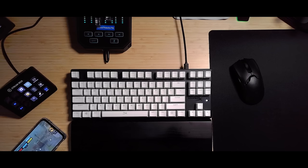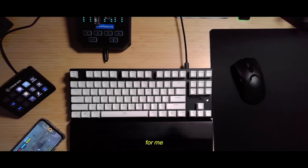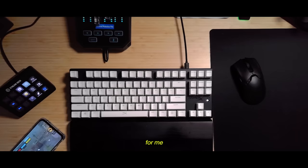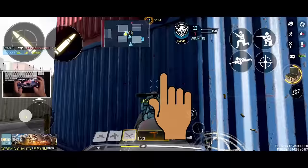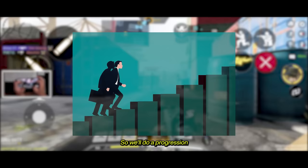A four-finger claw setup is pretty straightforward. You need your left thumb for your joystick, right thumb is gonna be for aiming. The left index finger will be for firing, and your right index finger will be for movement buttons. Depending on what you're comfortable with, you can use your index fingers for whatever you want. We'll do a progression from your two-finger layout and assign a job for each of your additional two fingers.